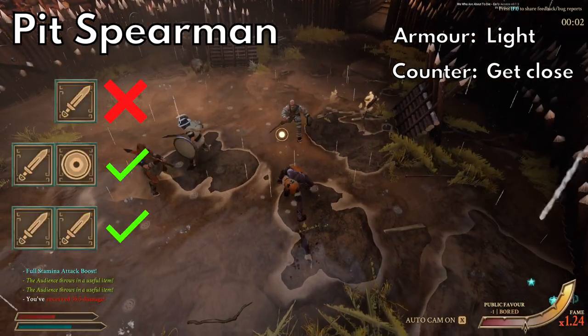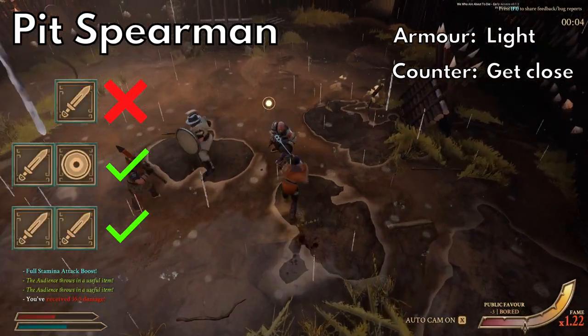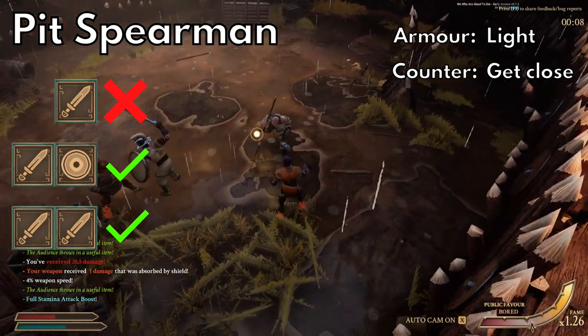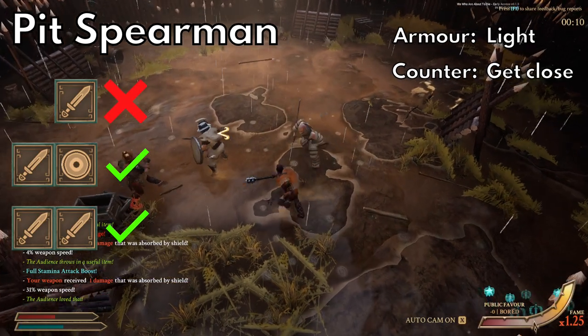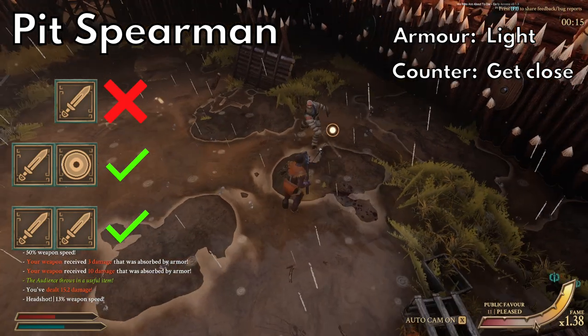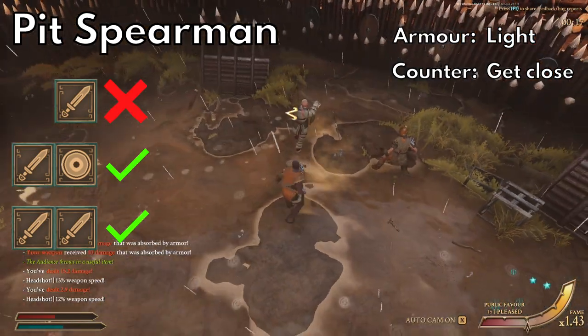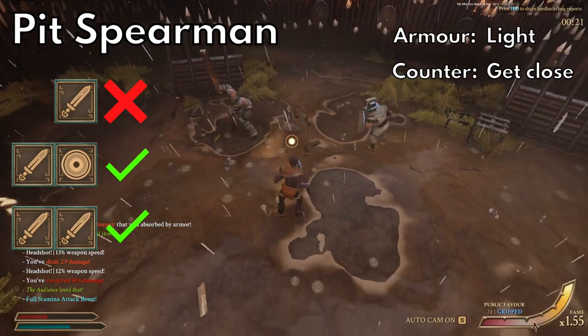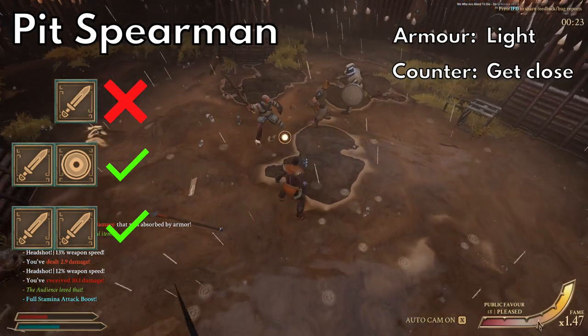Next we have pit spearmen. These guys are similar to macemen but they just use spears instead. You'll mostly see them with bronze tridents and throwing spears but they can also have a borstaka, so be careful around them. If they do have a throwing spear, try to get them to break it as soon as you can. If they have shields they aren't very big ones either. You'll want to get close to make it awkward for their spear and then hit them with whatever you've got.